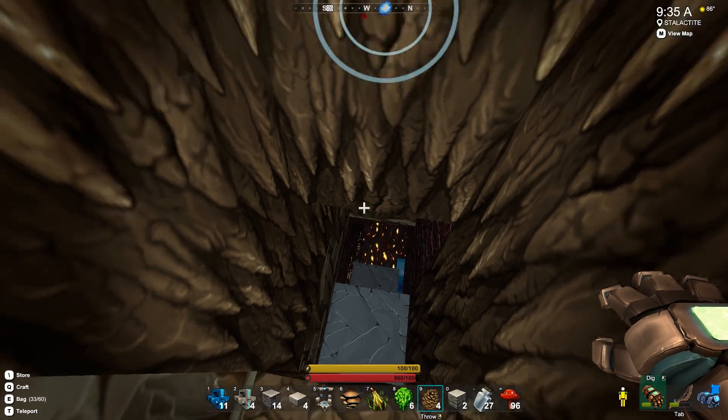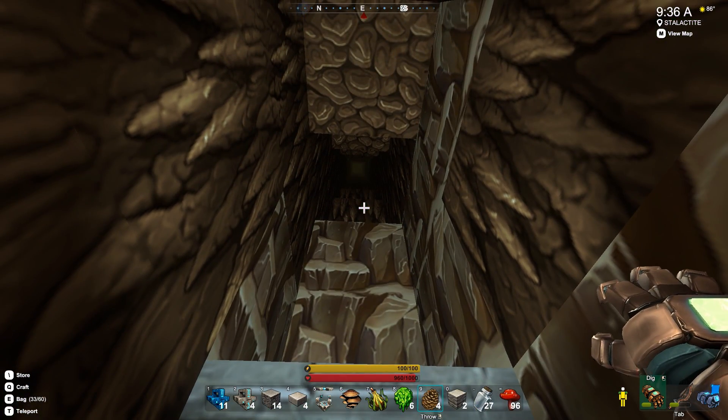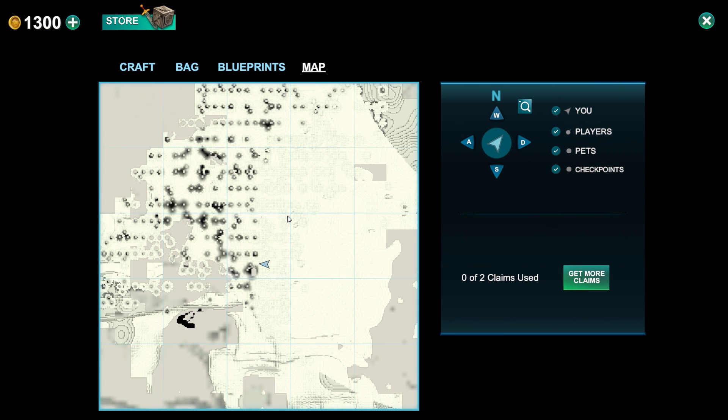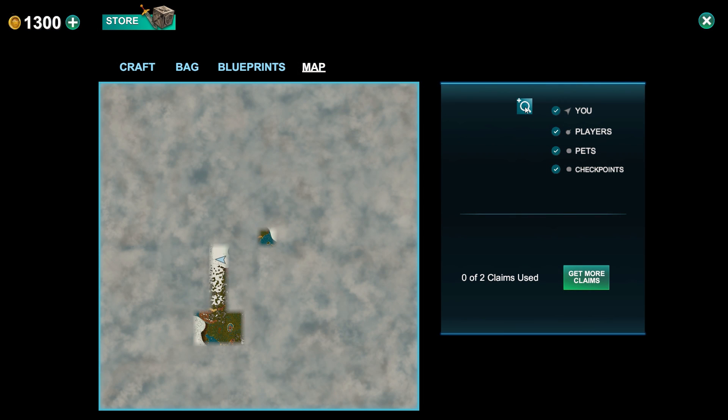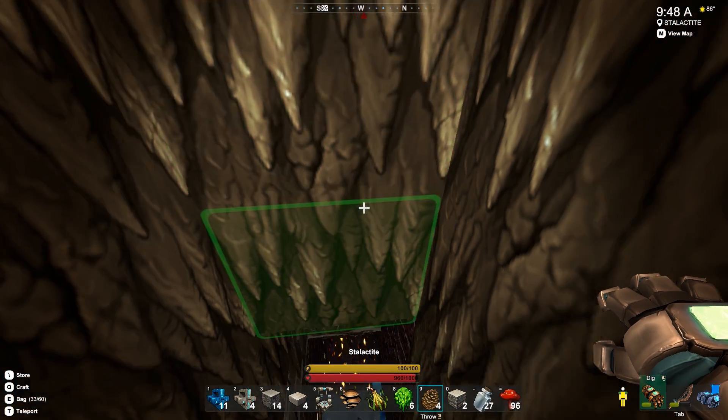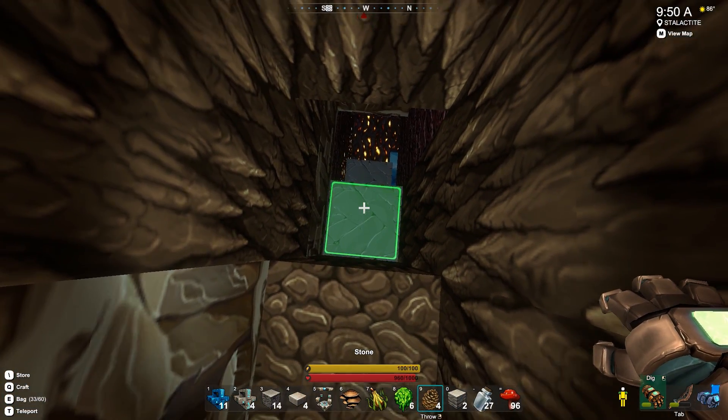Hey guys, Welsknight here, and welcome back to another episode of Creativerse. I've been doing a little bit of exploring — just a little bit. Here's our house somewhere down here. I went way north. You guys told me that's where you gotta go if you wanna find a tundra. And we have indeed found a tundra, which is pretty awesome.